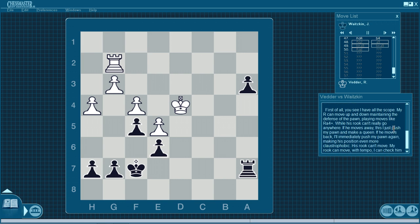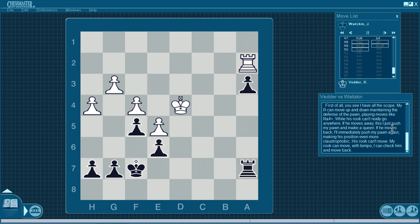After A3, Bxa3 — how do you take back? Of course, Bxa3, for two reasons: one, it's supported by the rook, and second, you want your pawn to be as far away from his king as possible. Bxa3 keeps his rook tied down to the defense. After Bxa3, he has to blockade — Rook A2. Now compare my rook to his. I have all the scope; my rook can move up and down, maintaining the defense of the pawn, playing moves like Rook A4 check. His rook can't really go anywhere. If he moves away, I just push my pawn and make a queen. If he moves back, I'll push my pawn again, making his position even more claustrophobic. His rook can't move; my rook can move with tempo.